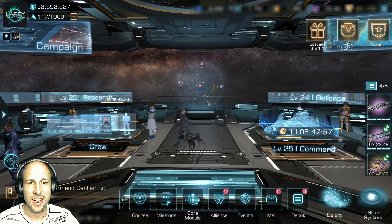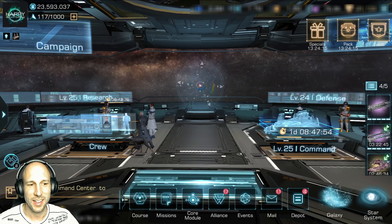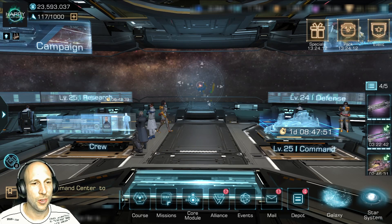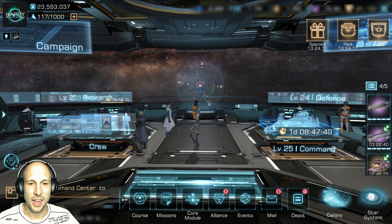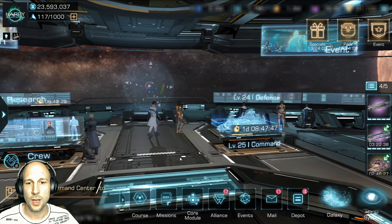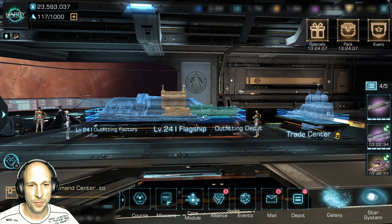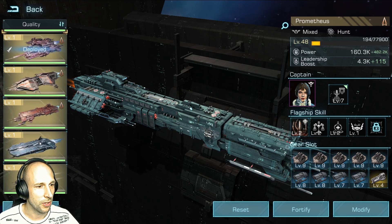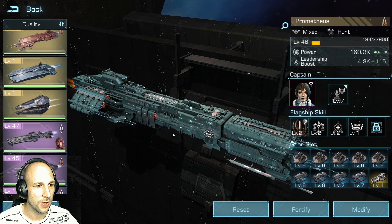Hello Galaxy Commanders and welcome to this video for Infinite Galaxy. We are going to try something really fun — I have someone on my server who got an Artemis level 8, and I will send my Brontus against this Artemis.